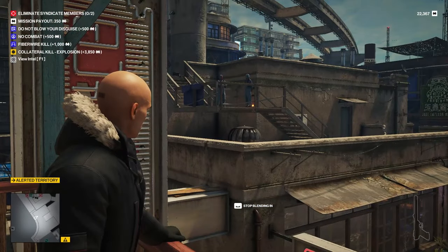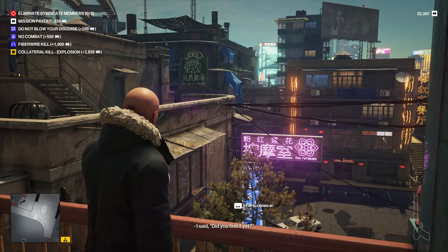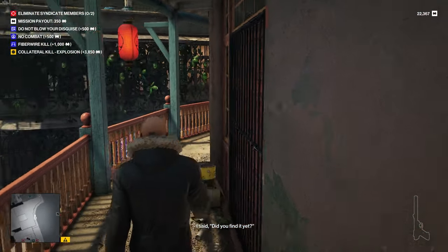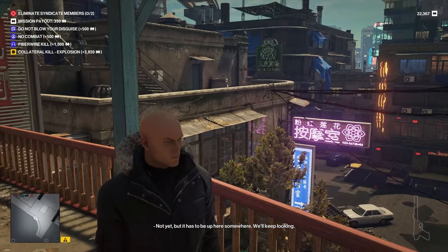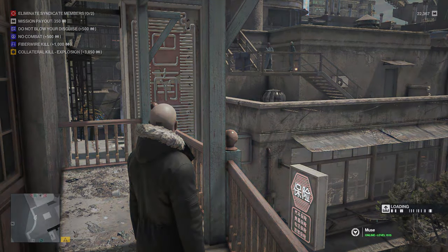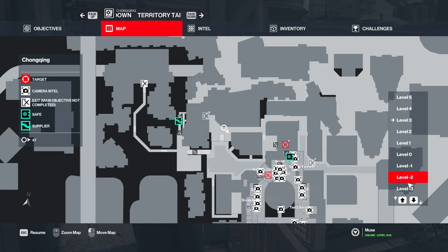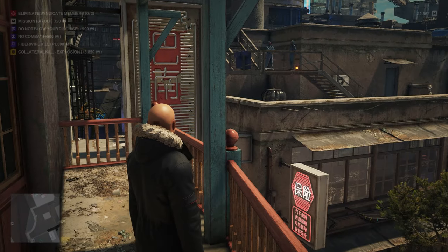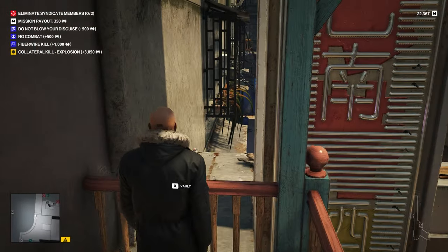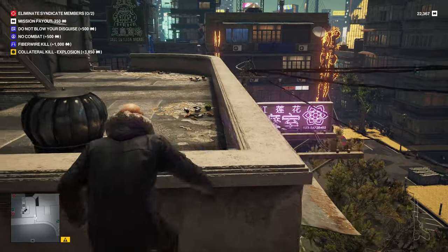It's a nice dry day today — we did bring along a hood just in case but it seems we don't need it. Best thing first is probably to locate our targets. It looks like one is upstairs and one is down — the upstairs one is on the fourth floor of the block, and the downstairs one is on the very bottom floor of the facility. This is going to be a nightmare.